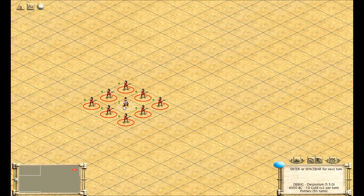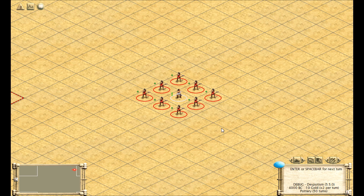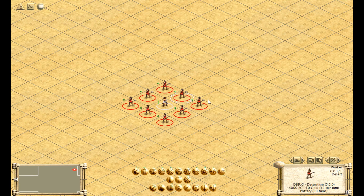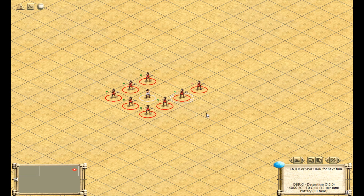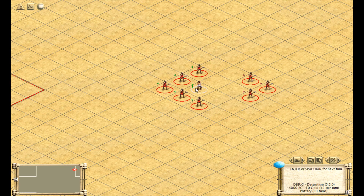Barbarians operate under these principles too, but they also seek to capture and destroy workers. The order in which they capture workers is not random. This barbarian is surrounded on all eight sides by workers, but the worker he will choose to capture will always be the northeastern worker. Barbarians adjacent to workers have a set movement priority: highest priority is northeast, then east, then southeast, and all the way around in a clockwise direction. So if we move the northeastern, eastern, and southeastern workers out of the way, I can guarantee that the barbarian will capture to the south.